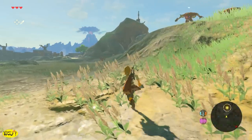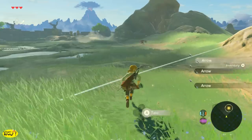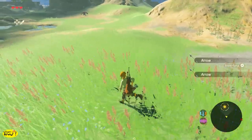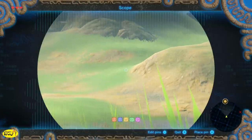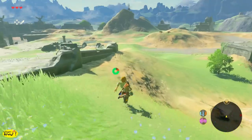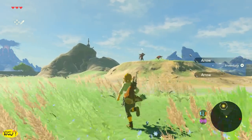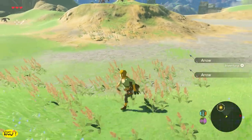Just before you get to where we need to be, you're going to see two bokoblins shooting arrows at you. I highly recommend you don't kill these two just yet, because we can collect unlimited arrows from them. Just run around and collect the ones they shoot at you. Once they stop spawning, run away until they're out of your line of sight and disappear, then run back and the arrows will respawn. If you kill these guys, they're gone until you get off the Great Plateau and get a blood moon.